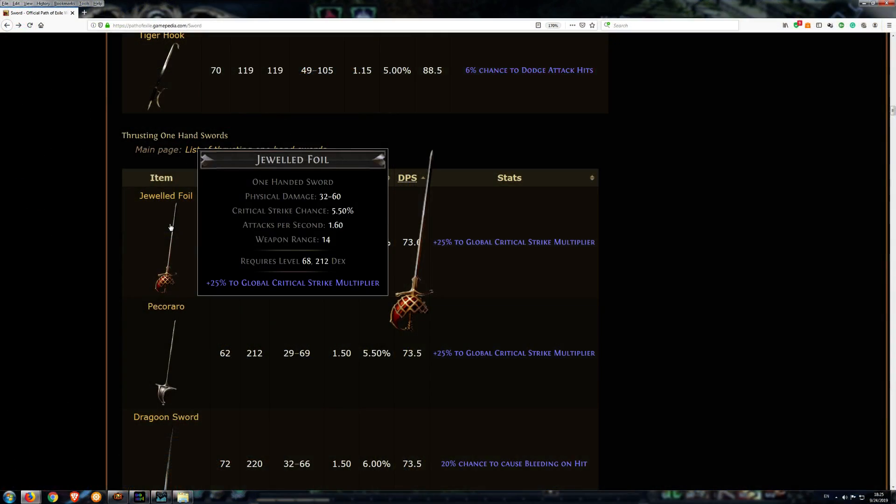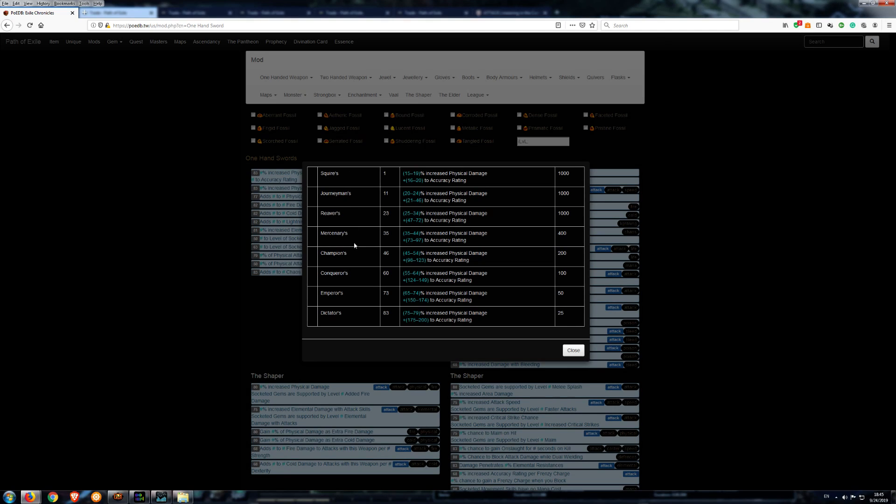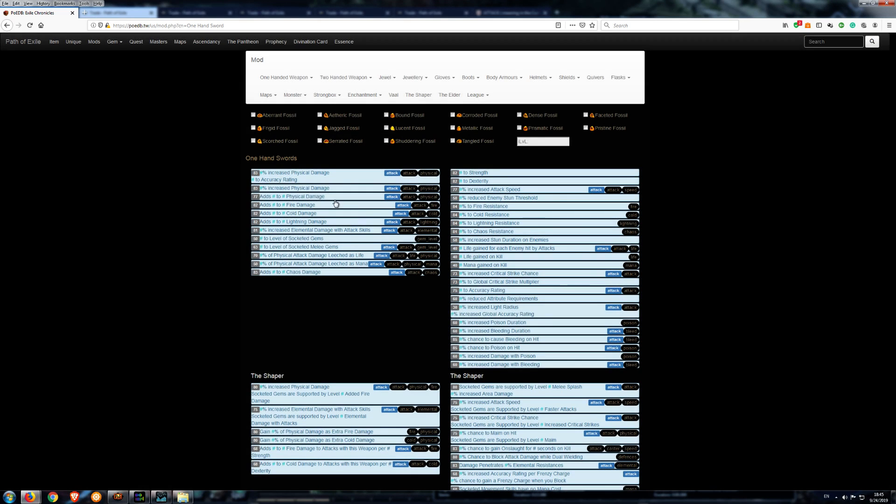The best base to use is Jeweled Foil at item level 83. This base has the best combination of implicit 25% to global critical strike multiplier, DPS, and attack speed. You need to use item level 83 if you wish to have a chance to get tier 1 mods for hybrid physical damage and for physical damage.